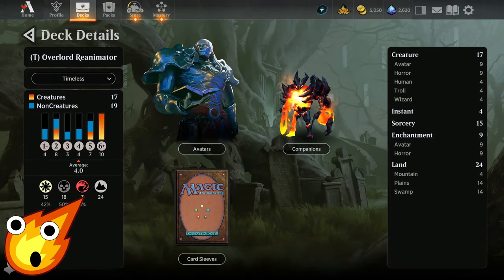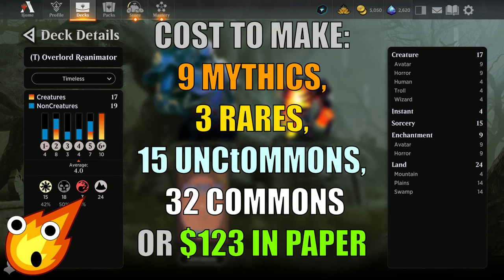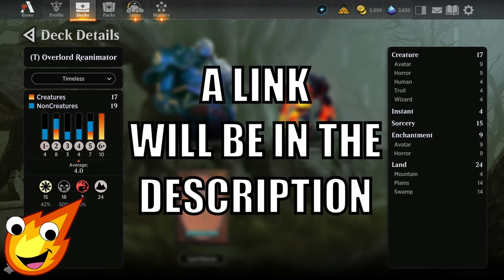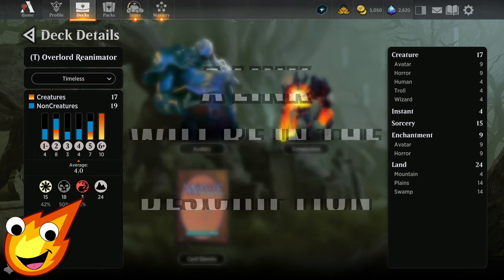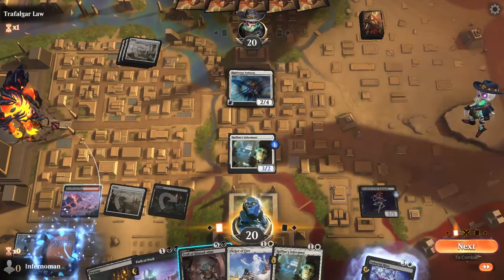Long-time viewers know how we do it — we talk about the deck stats first. Our Overlord Reanimator is a Mardu deck, mostly white and black but splashing red. The average mana curve is about 4.0, which is high but not as bad as it sounds. We're running 17 creatures, 4 instants, 15 sorceries, 9 enchantments, and 24 lands.